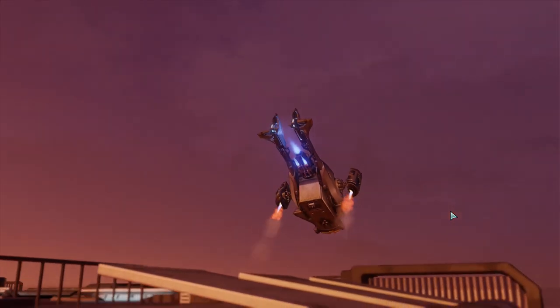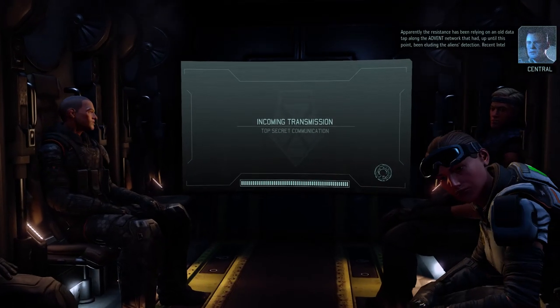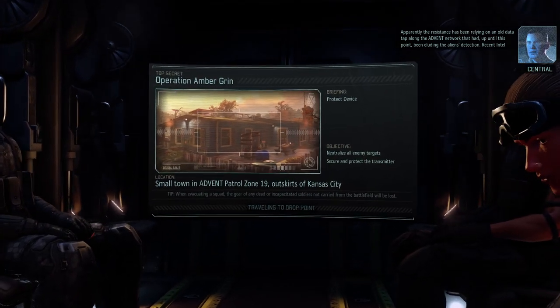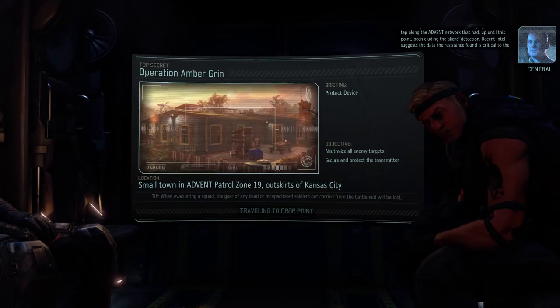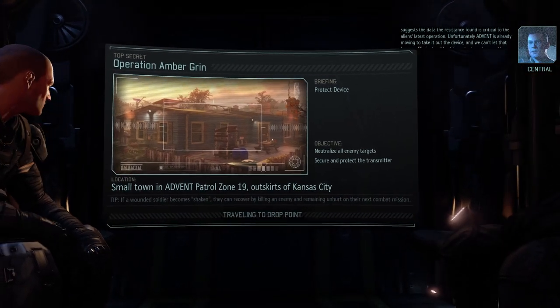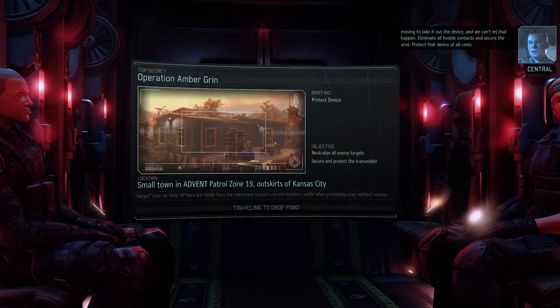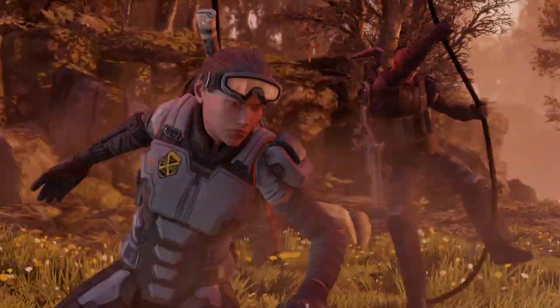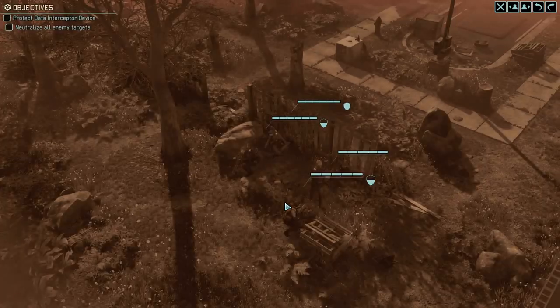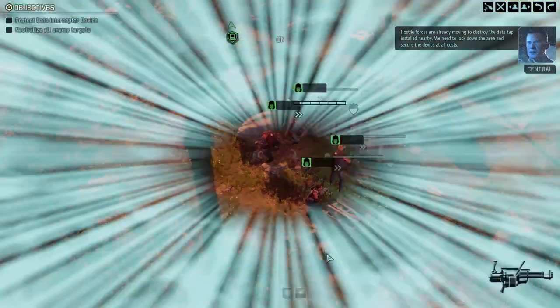We're off to assassinate the target — wait, no, it's not actually an assassination. It's probably something along the lines of destroy this transmitter... protect this transmitter. Oh, so it's one of those machines. We need one of these. We already protected one of these areas once, and we did it well. We need to lock down the area and secure the device at all costs.